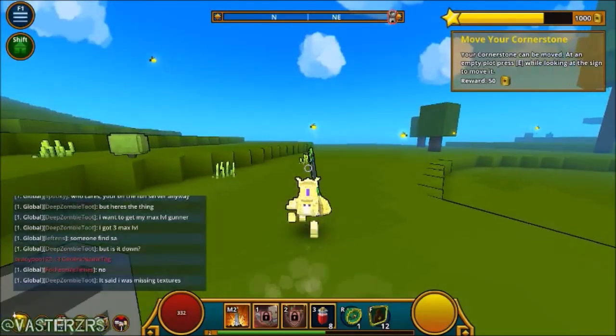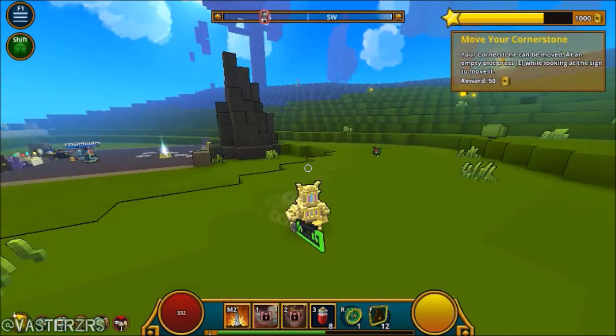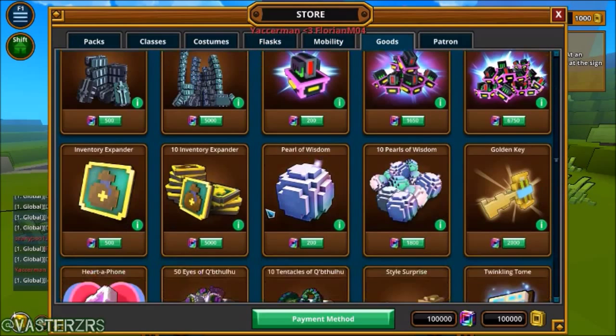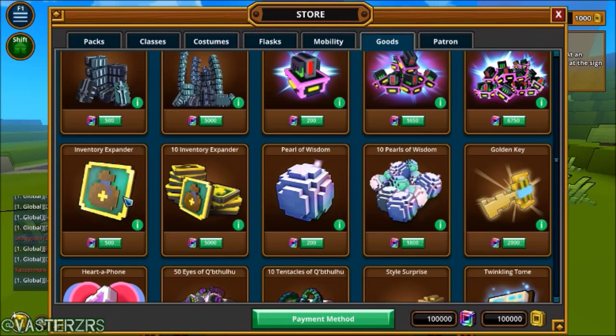Hey, what's up my friends, it is Vastars aka GCs, and I wanted to make a video on the new item which you can actually buy in the store. I don't know if there's an actual legit way you can get this in an actual game, but it's called the Inventory Expander. It costs a lot of money — it's a tradable coin which unlocks additional inventory space, only one inventory space each, and it's 500.